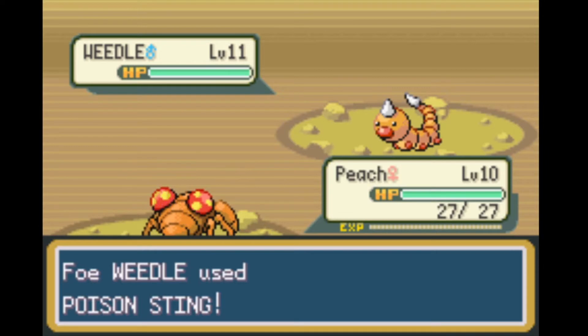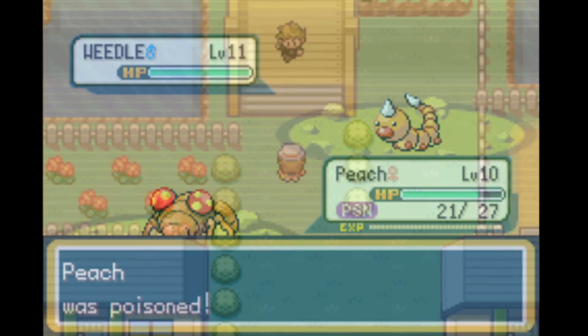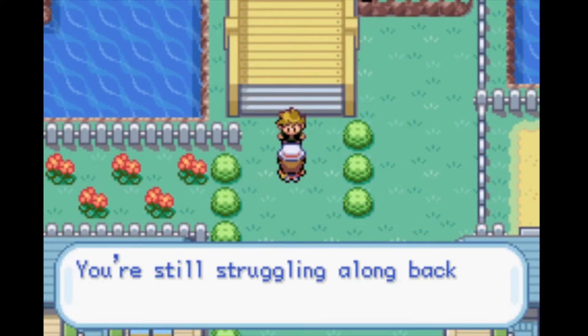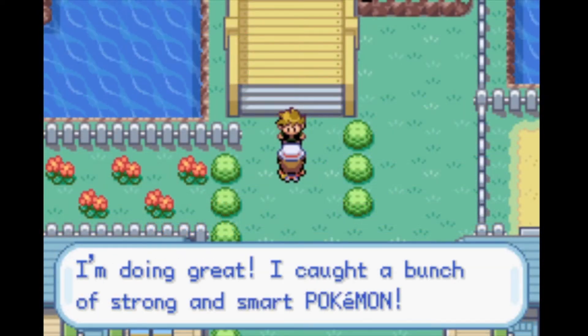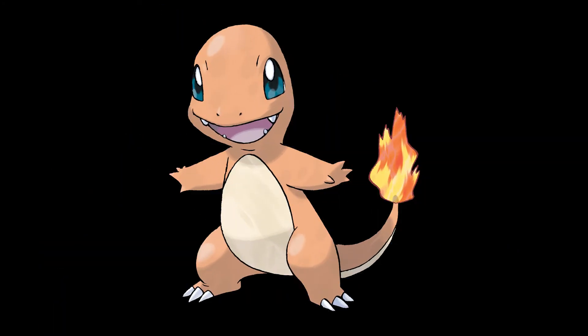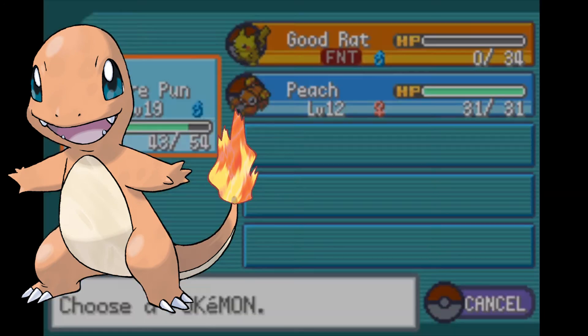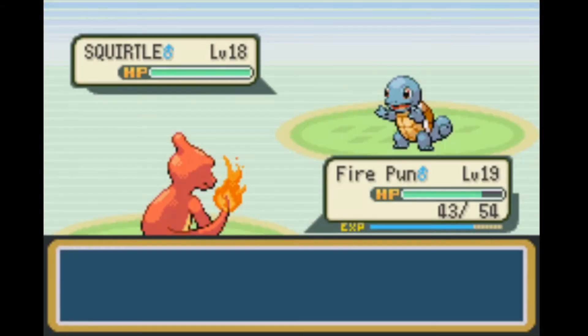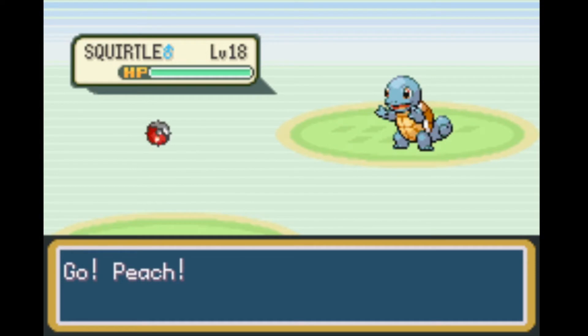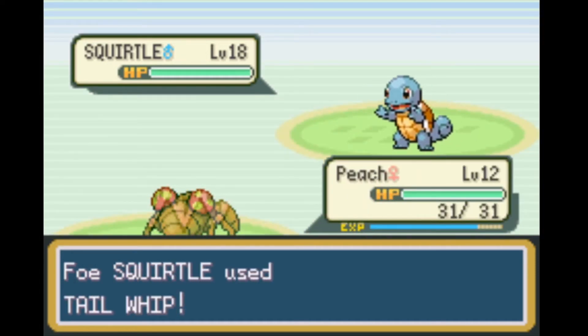Paras is useful to catch and train up because once you get to Cerulean City, you'll have a difficult battle against Rival to get through, one that Paras should be able to help Charmander or Squirtle with. In Charmander's case, Paras should be helpful against Rival's Squirtle, thanks to being resistant to Water. Getting in a Stun Spore first is a good idea, especially in the remakes since Squirtle will use Bite, and can cause the little mushroom to flinch and miss its turn.